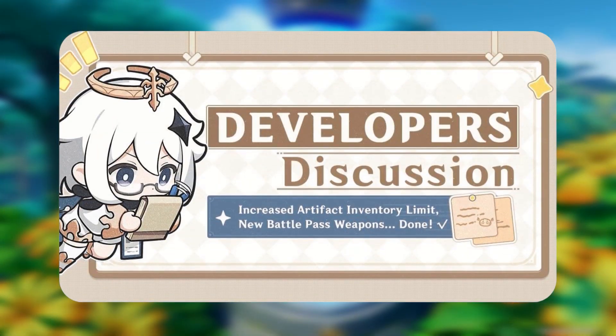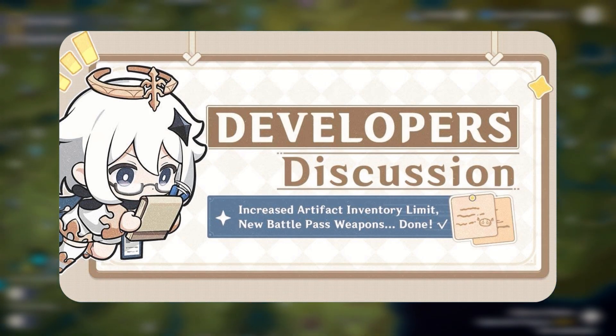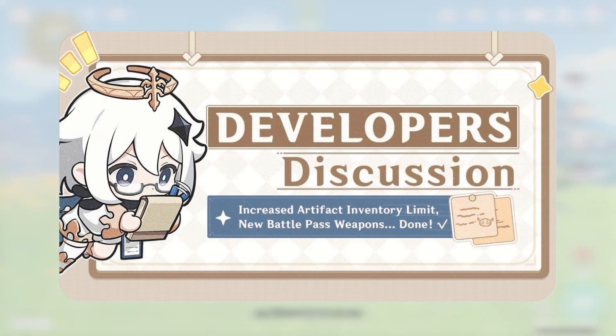Genshin Impact's 4.0 update for Fontaine is upon us, and they're already surprising us with some huge updates with a new dev discussion. This contains some incredibly good news this time around, so stick around, because these are the things we've been asking for.